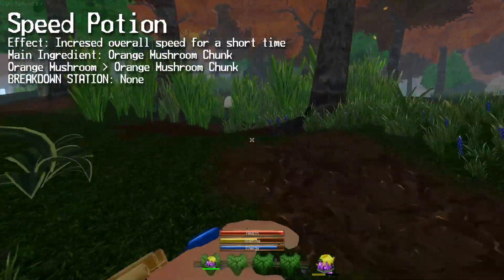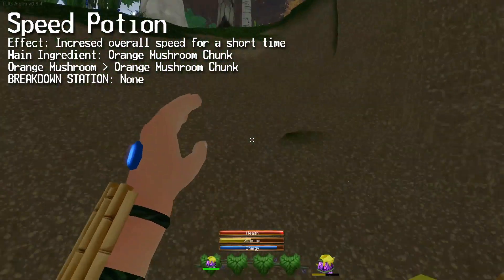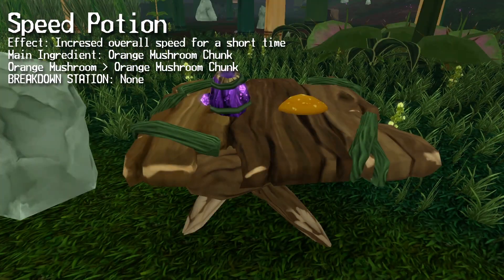Next is the speed potion. When used, it increases your overall speed for a short amount of time. The main ingredient here is an orange mushroom junk.